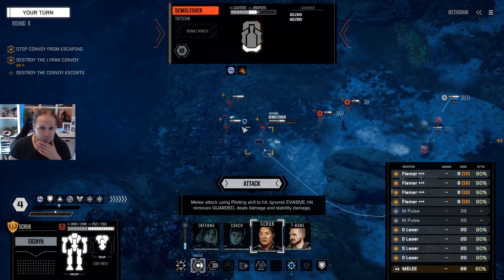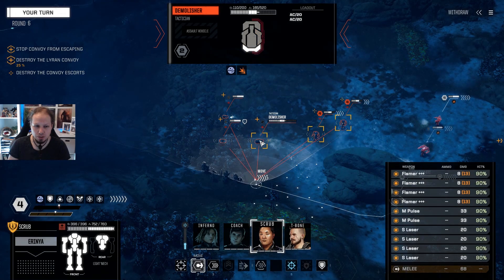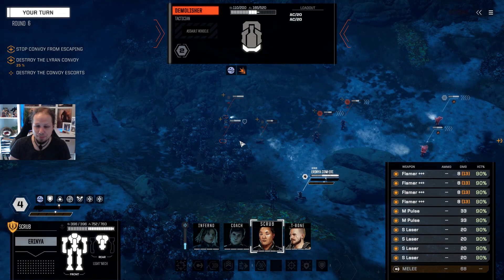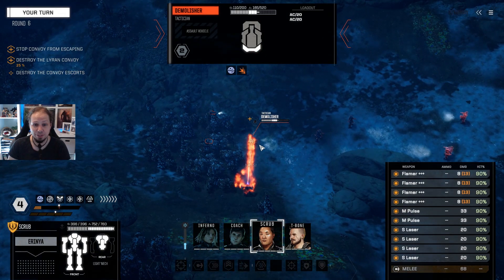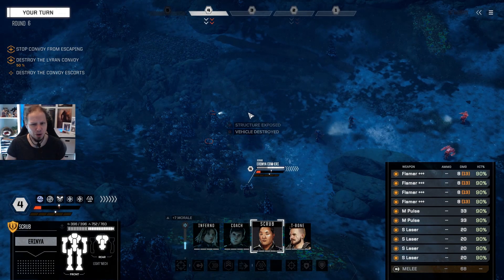Scrub can do the melee attack here, which is extremely risky because he's standing right in front of them. I think it's better if he shoots — I don't want to be right in there. We stay a little bit away, engage from the side. We need 40, actually 39 damage — we can shoot all of our weapons, which we definitely do, just because I want to get that thing off the battlefield. And there we go — nice, that works.